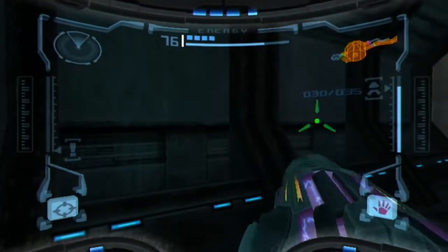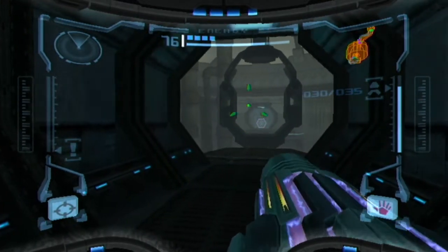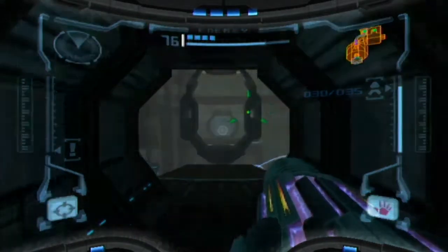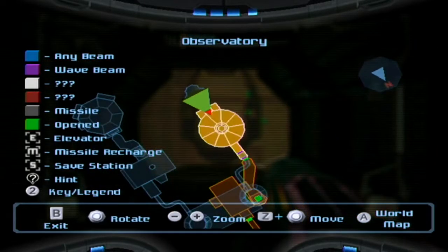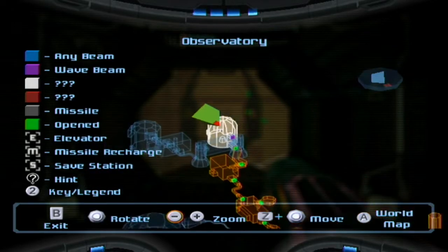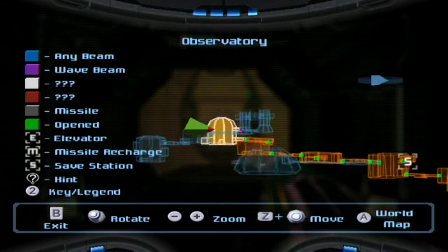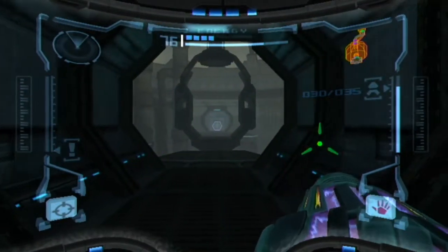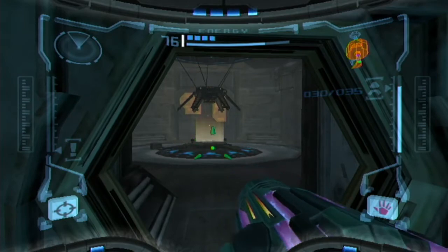In the next episode of Metroid Prime Trilogy, we'll be going through that plasma beam door over there. There's not much else I'm going to expect other than backtracking, and maybe we're going to follow this blue path down here and see where it takes us. Then I might as well backtrack and go through that little thing up there with the spider ball - maybe this is where I'm going to get the spider ball in the next episode. Anyway, take care guys. I hope you've enjoyed this episode and I'll see you in more Metroid Prime coming up next.